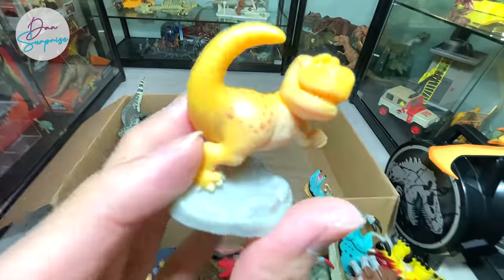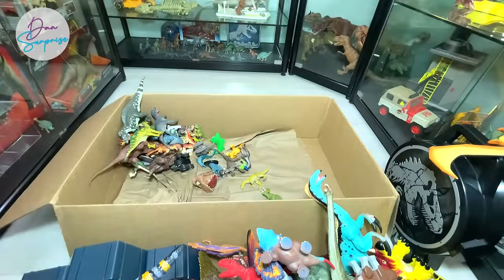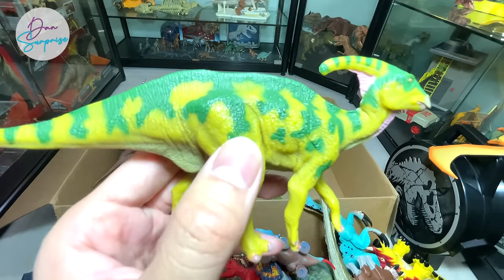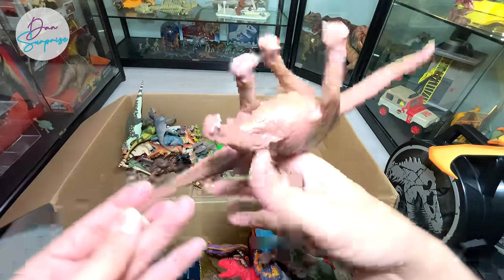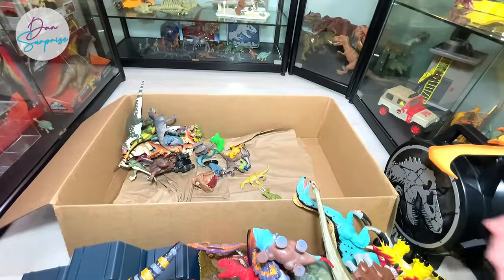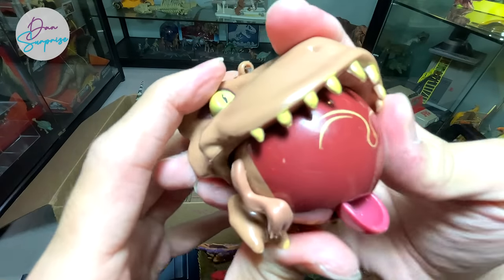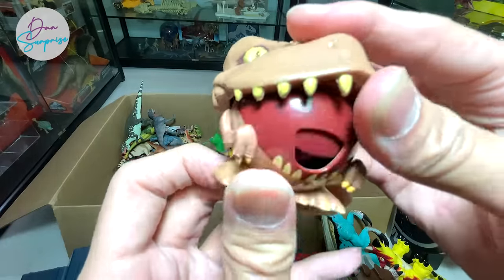This is from the Good Dinosaur movie but I have no idea what the character's name is - it's one of the T-Rex characters from that movie. A Parasaurolophus from Favorite Cole. I love the figures from Favorite Cole - they are really well detailed. This is a Brachiosaurus, beautiful, and they even have the name written below. This is a very cute T-Rex that's actually a candy dispenser - once you push it, it will give you a candy.